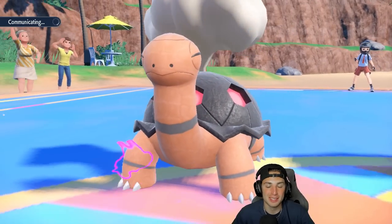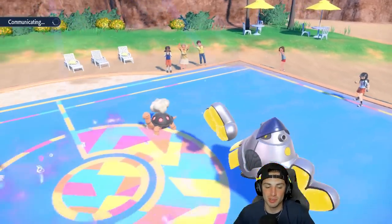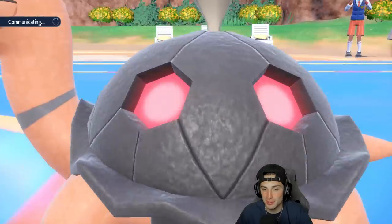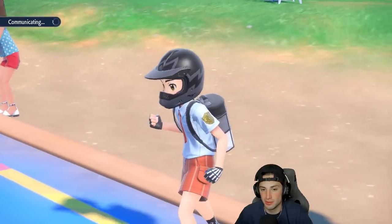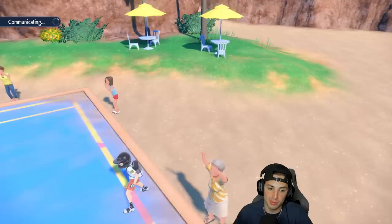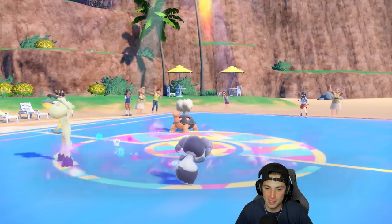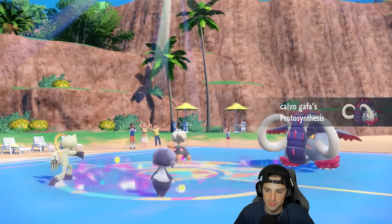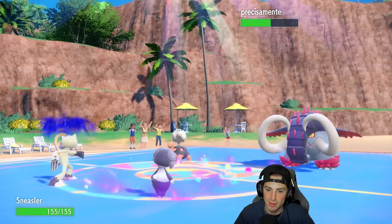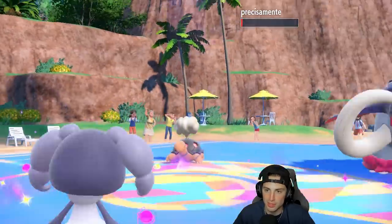We can't really afford Torkoal to Protect here, so we're hoping it just goes for an Eruption or something. We can't do anything but Protect, little turtle — do anything but that. They might Harass Iron Hands. They withdraw Iron Hands and bring in Great Tusk — now going after Torkoal. No Protect on Torkoal. Torkoal takes big damage from Close Combat and Psychic does nice damage too. Torkoal is down to one HP, really? Come on with that.